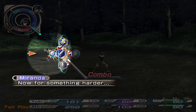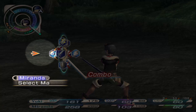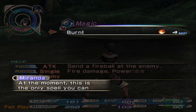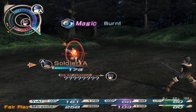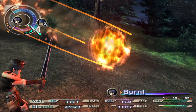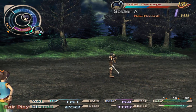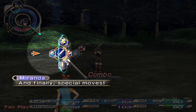This game does have AI, as you see with the fair play indicator on the bottom left - Miranda is controlled by the AI for now. If we select magic here, we can cast a basic spell. In a sense, they've actually made the battle system both simpler and more complicated at the same time, which is interesting. They've gotten rid of some things and added some other things.